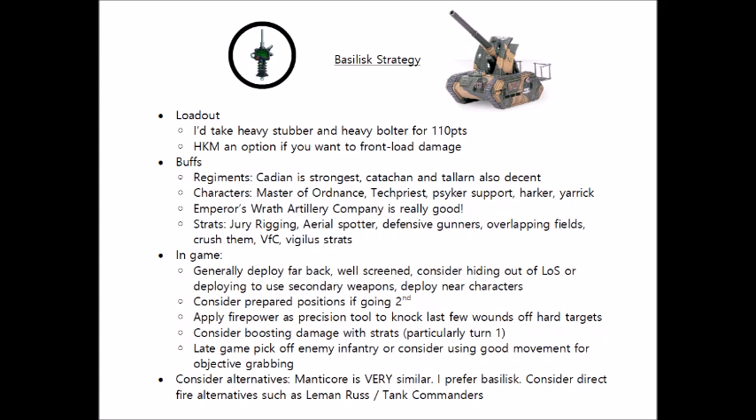If bad things happen and your Basilisk looks like it's getting charged, you could consider Defensive Gunners to hit on fives, particularly if the enemy unit is quite weak and you might kill them. If you happen to be in close combat with just one weak enemy infantry model, using Crush Them to try and get him out of the way to free you up to fire next turn also isn't a bad idea. Finally, Vengeance for Cadia is always worth mentioning — whenever you're fighting Chaos, use it on the biggest, nastiest unit you have every turn, which in some situations might be the Basilisk.